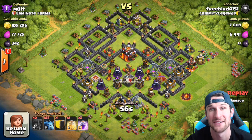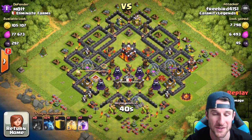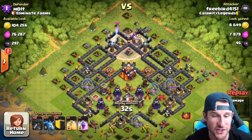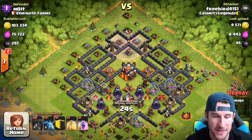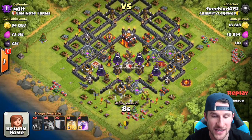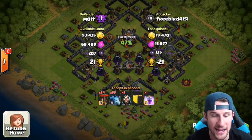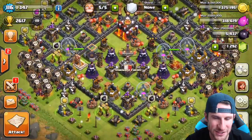He also didn't have his hero — obviously not a good thing. You definitely want to have your heroes with you if you are going to be trophy pushing at all times, because they make a huge difference. He wasn't able to get it — ends right there at 47% — runs out, and that's it for that defense replay.